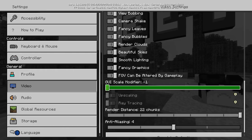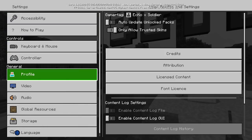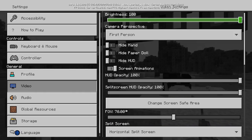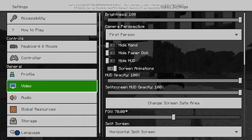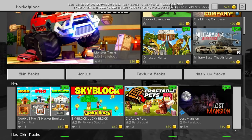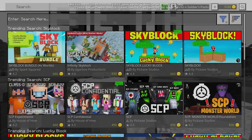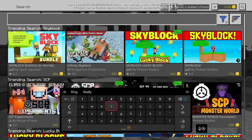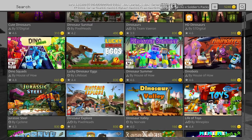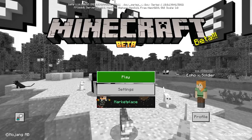That's good news rather than bad news — upscaling and ray tracing is there on Xbox Series X, I just can't turn it on yet. It's simply a case of developers allowing people to access it. Render distance is still 22 chunks in the beta too — the Series X is definitely capable of more. Checking the marketplace, there are no RTX-capable worlds available yet, but it's coming.